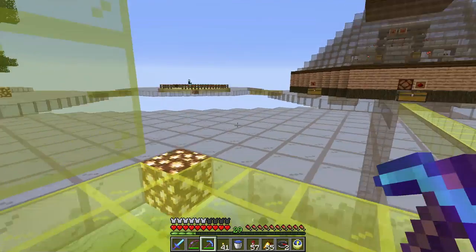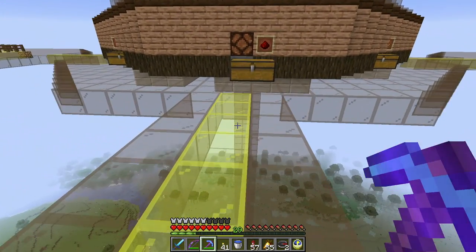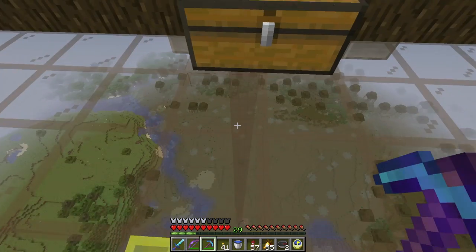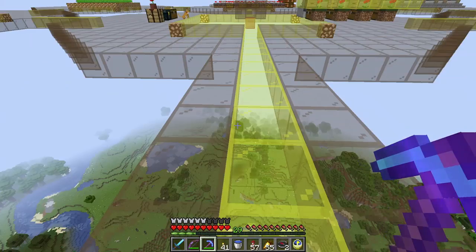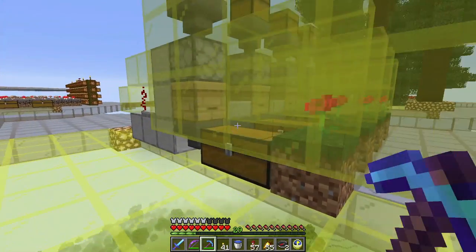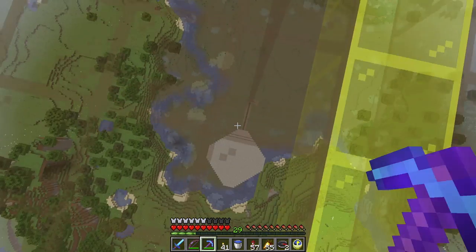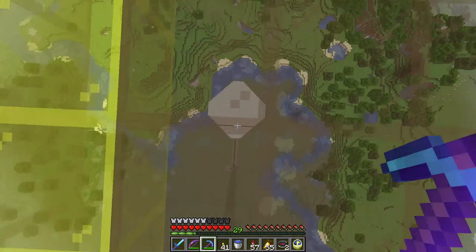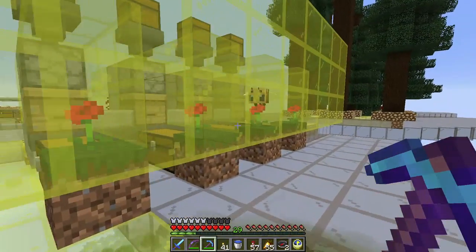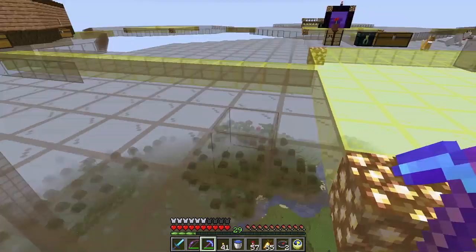Anyway, the bees are coming along, they're doing their thing. The witch farm is still working — if I walk over here you can see items floating up the column. Not a ton, but it is still working. They made some changes to the spawning and the way shifting floors work, which kind of screwed up the efficiency of these farms. I will probably at some point go in and figure out how to fix that, but not right now.